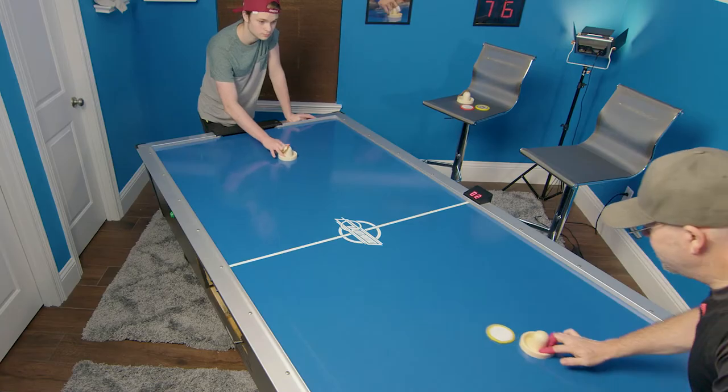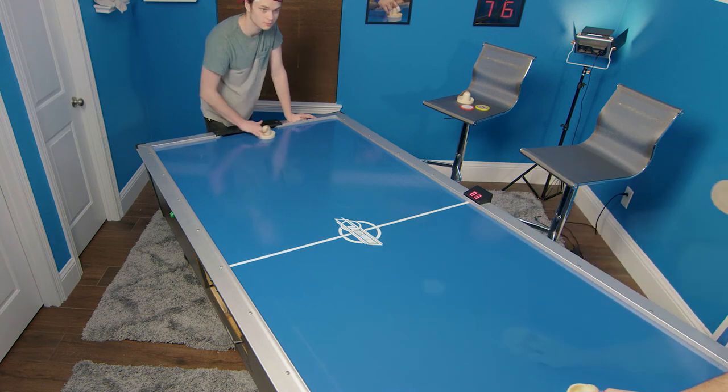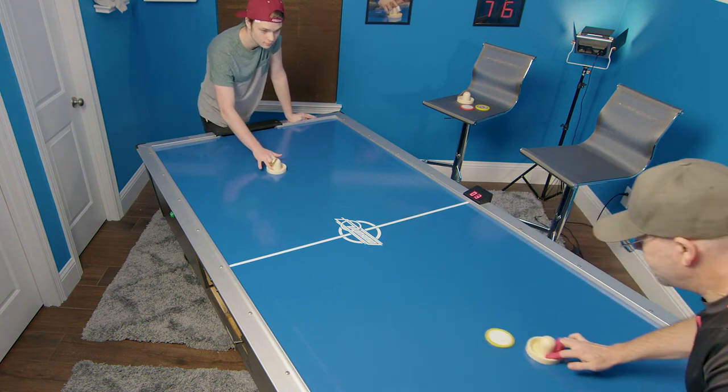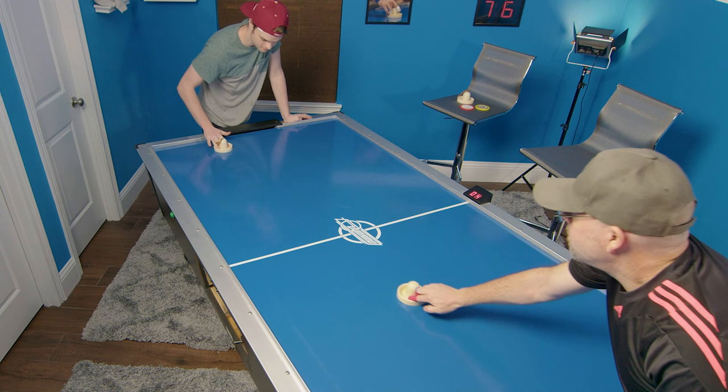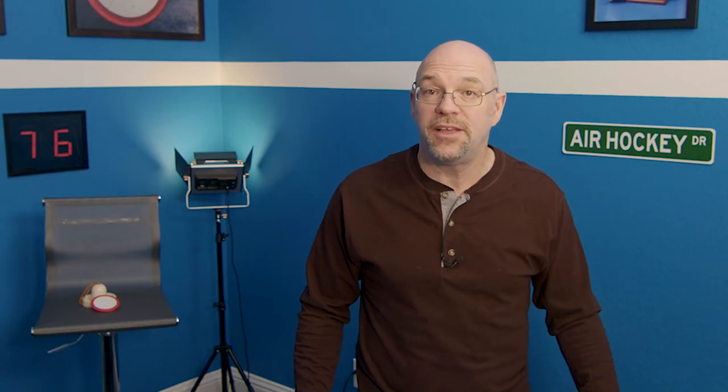Another example of pairing shots could be under the mallet and over the mallet banks. For example, you can start off hitting left wall unders, establishing it as a credible threat to your opponent. Once your opponent starts keying in on the shot and anticipating it, you start to mix in the left wall over — delivered slightly slower than the under — giving your opponent time to pull back far enough to let the puck cross in front of their mallet. Once you start hitting the over, your opponent will be guessing on defense, giving you a lot of goals.